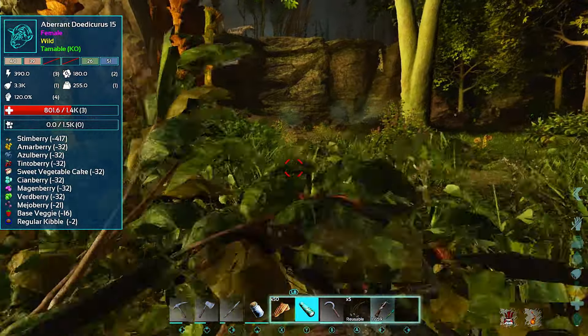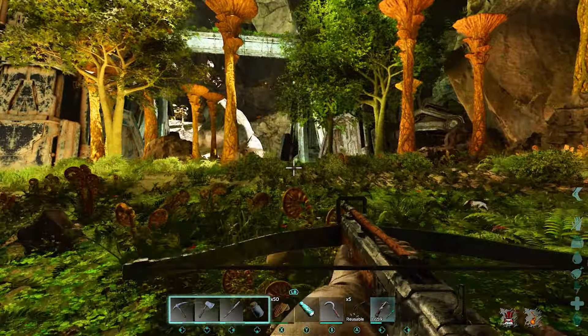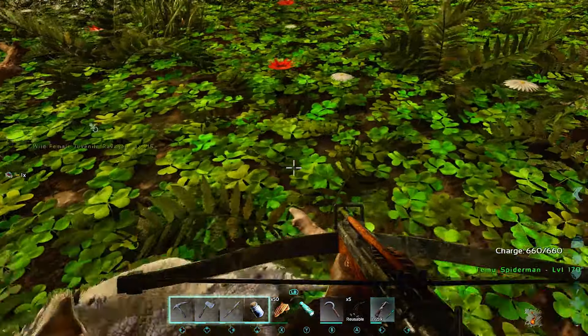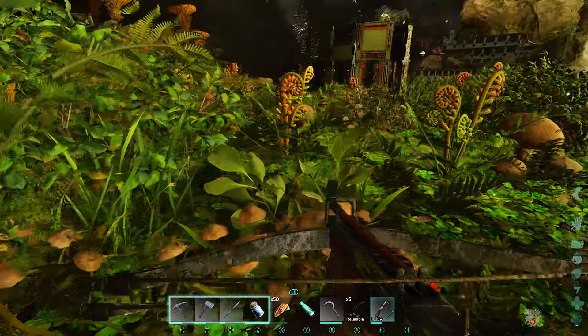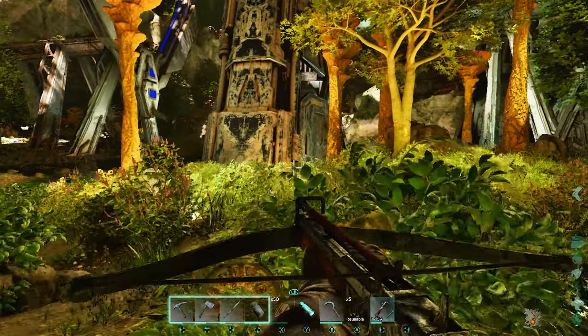Okay, you're level 15 — you're not the right one. Oh hey, baby ravager — you have a parent? You're only a 15, I don't want you either. Okay, never mind.